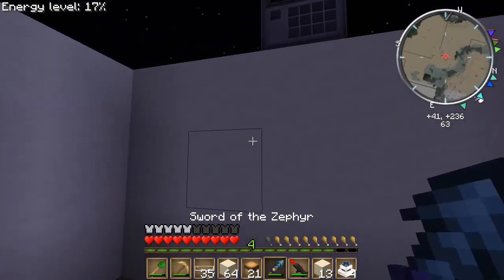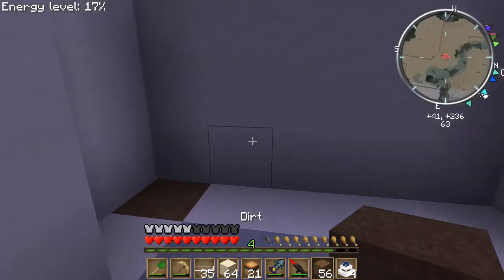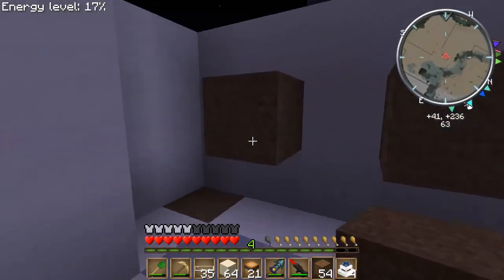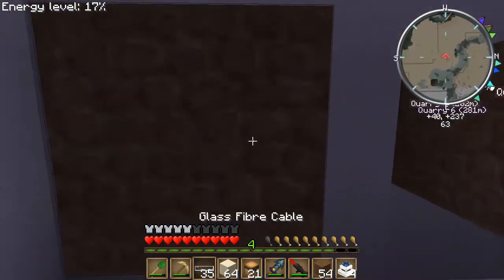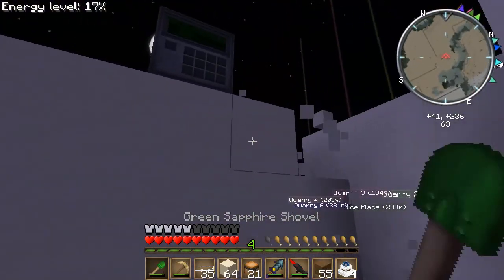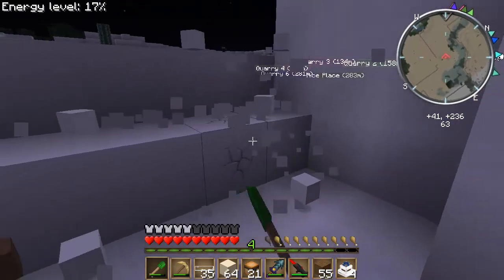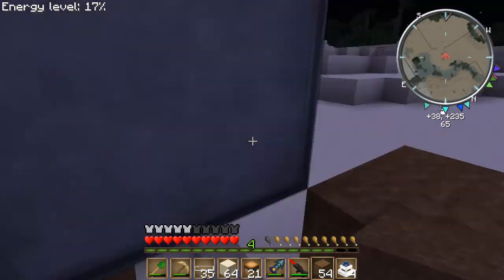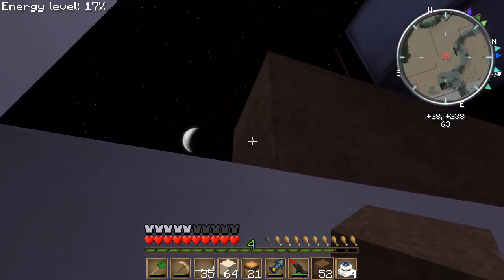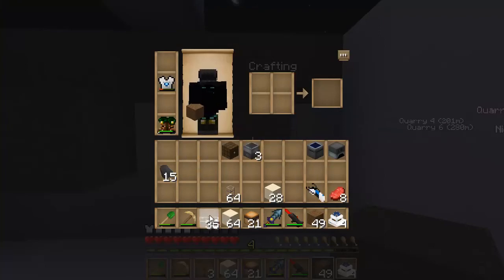That's perfect. Now what we're going to want to do is put any block of choice. Then what we're going to want to do is dig under the quarry first. See, there's nothing there with the quarry. What we're going to have to do is that — two blocks of your choice, because that's where the levers are going to go.